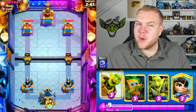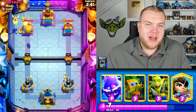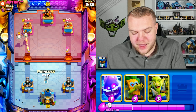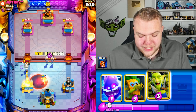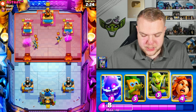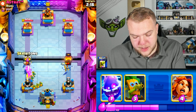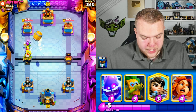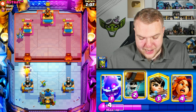Game number three — looks like he has skeleton dragons, probably a lava hound deck. After seeing guards, skeleton dragons, void spells — definitely typical lava loon cards in the current meta. Going goblin barrel; he might have valkyrie. Normally log bait was always really good against lava hound, but this log bait deck doesn't have any good spell, so I'm not sure how the matchup plays out.